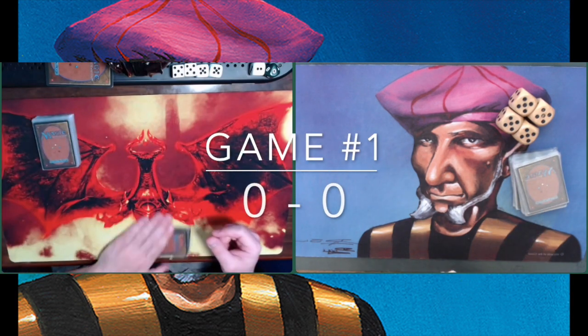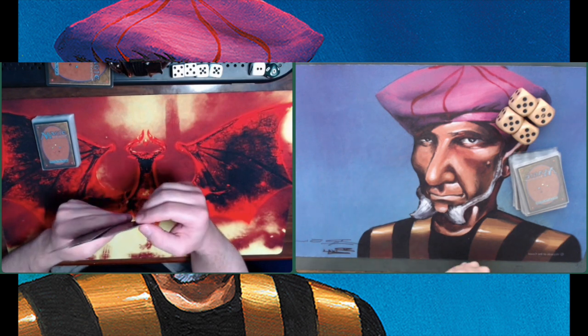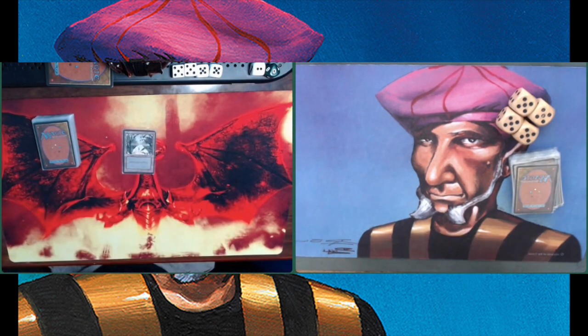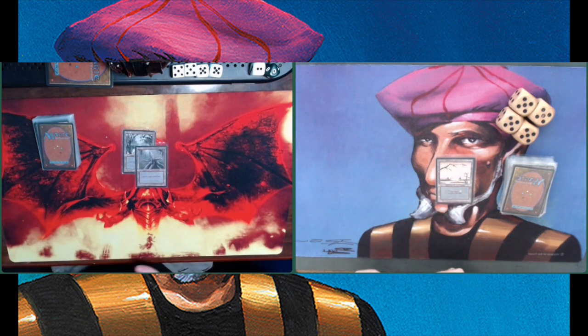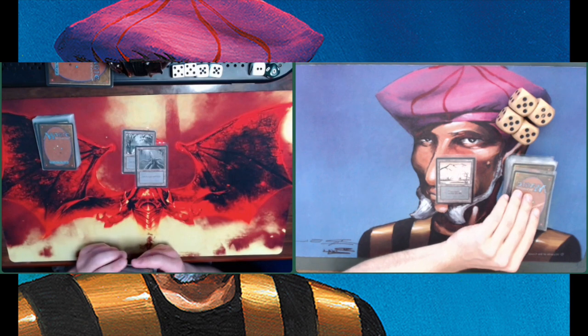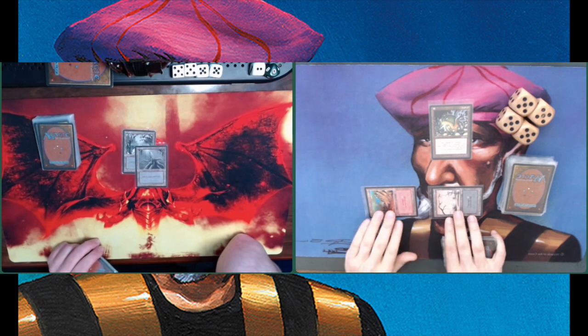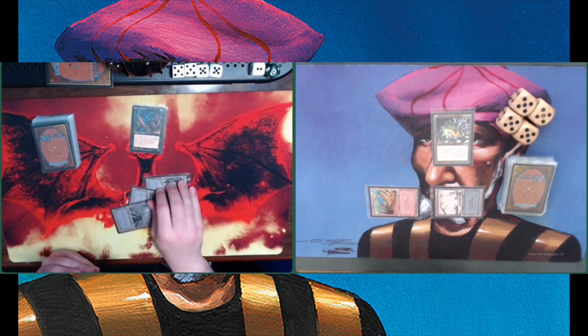Game number one. Baron Nick is on the play — he's sitting on the left, I'm sitting on the right. We're both playing with penny sleeves. It really takes me back. We're both keeping our hands. There's an Ice Age basic land swamp from Baron Nick, and I'm playing with foreign black-bordered Italian lands with the old tap symbol. There's a second swamp from Baron Nick — he's tapping, bringing a mountain into play, playing an IO Pile. One tap and sacrifice, two damage to any target — one of the strongest pieces of removal in Fallen Empires.